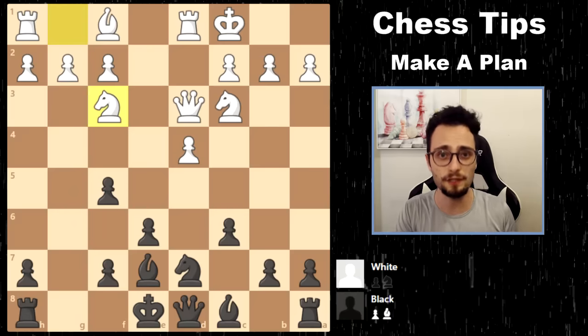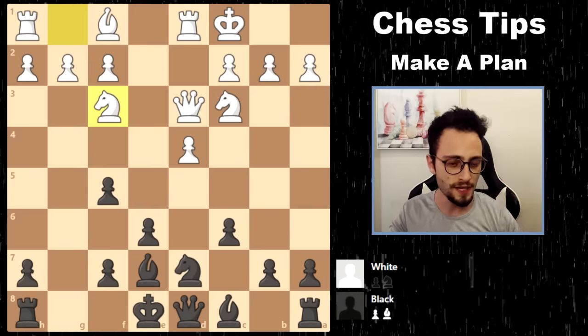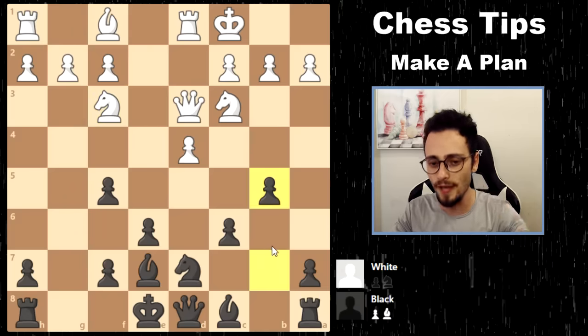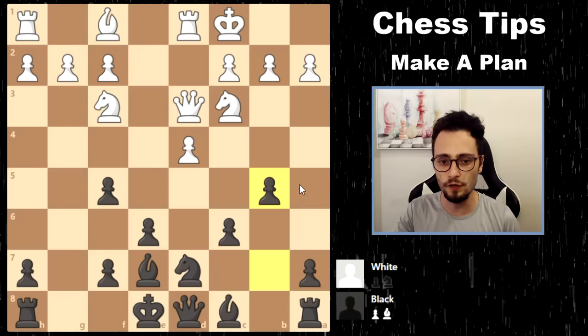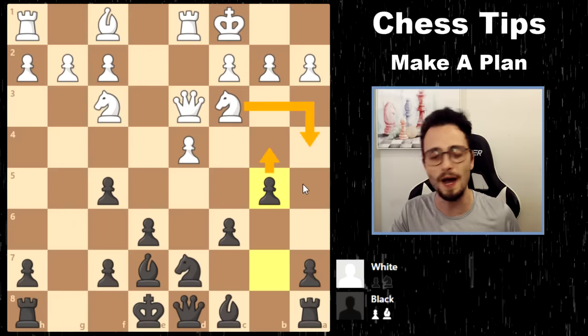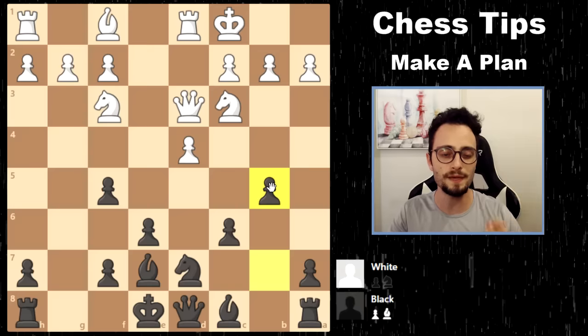We're going to start out with tactical plans, which go a little bit faster. Those involve attacks potentially on a king on a side of the board. We have this position in front of us where I was playing with the black pieces. Let's define what a tactical plan means in context.